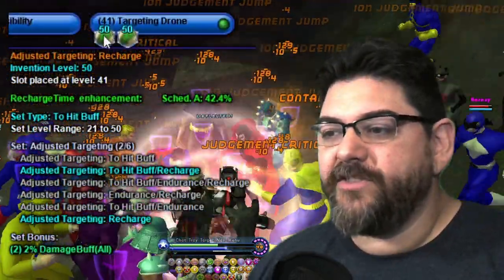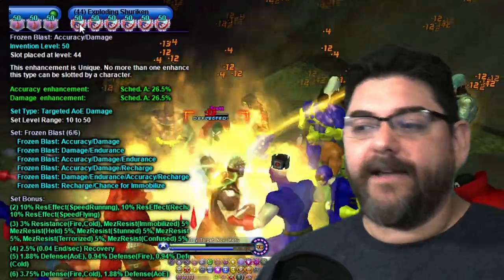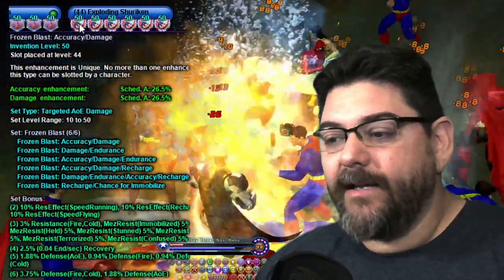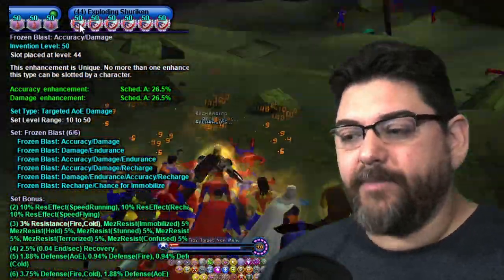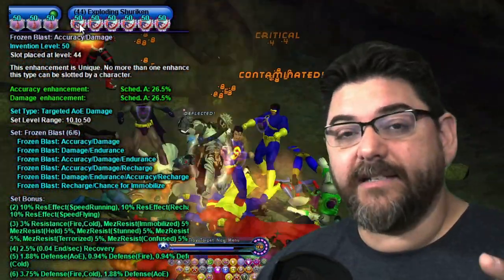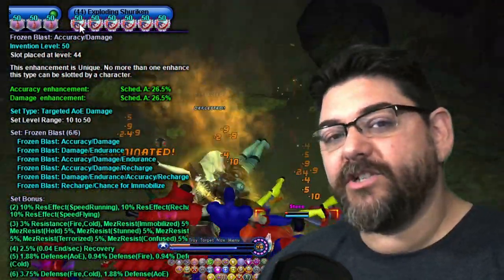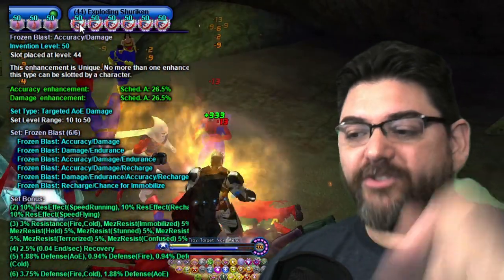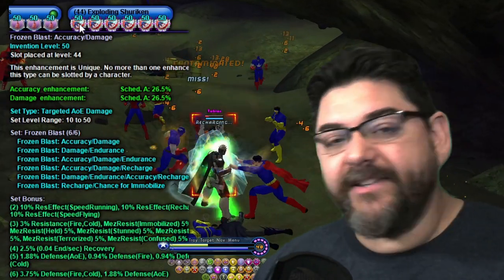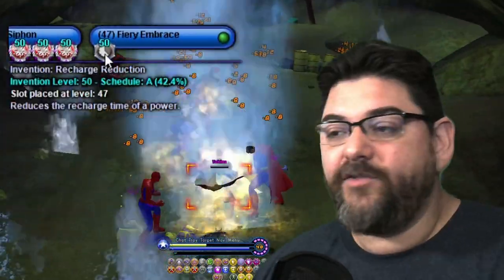Salt gets just an endurance blue. Targeting Drone gets two Adjusted Targeting for a 2% damage buff. Exploding Shuriken uses Frozen Blast without catalysts — just the normal versions — because I was trying to squeeze out that 3% fire/cold resistance since I'm not running Fire Shield or Plasma Shield. If you don't take it you will be below 75%, and if you try to run the shields instead you'd lose all the set bonuses, so it's just better to keep it at 3%.